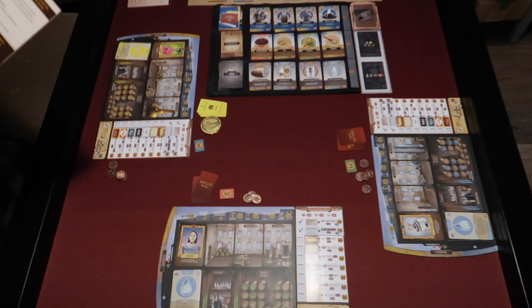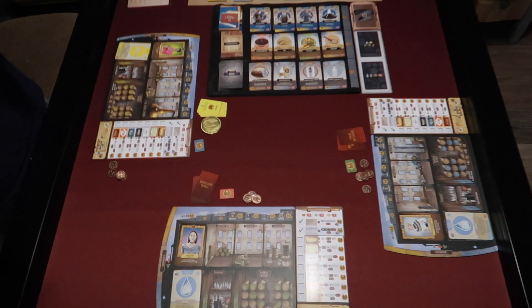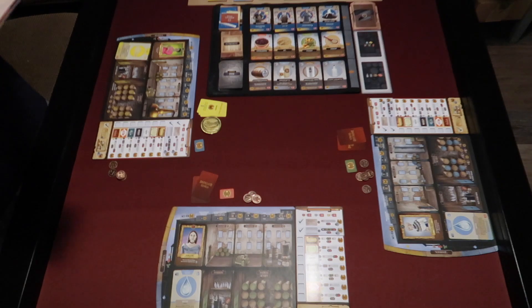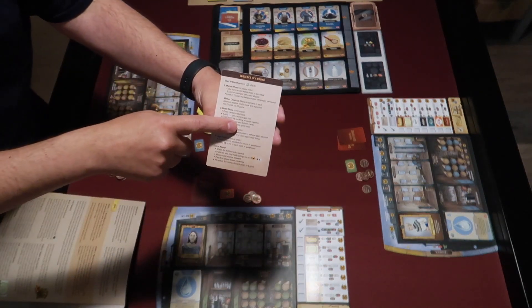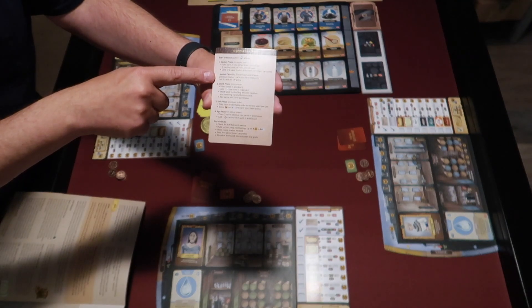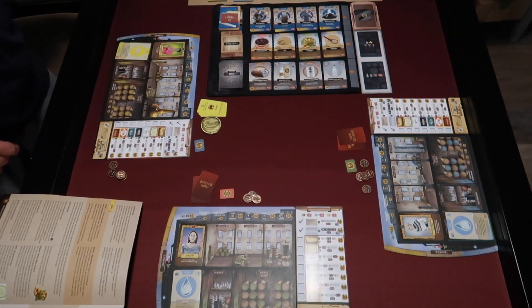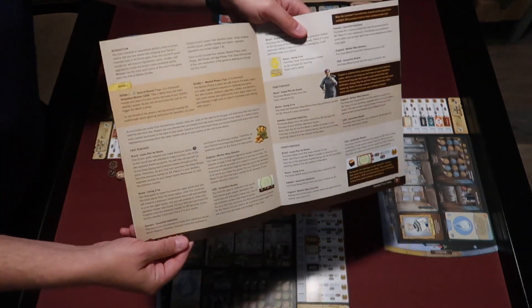Everything is set up per the First Taste instructions, which differs just slightly from a regular game. You have inherited an abandoned distillery from a distant relative and are now tasked with bringing your family's business back to its former glory. Over the course of seven rounds, you will acquire ingredients, items, recipes, and upgrades to create the world's most renowned spirits. Whoever has the most points at the end of the game earns the title of Master Distiller. Every round has four phases: the market phase, the distill phase, the sell phase, and the age phase.